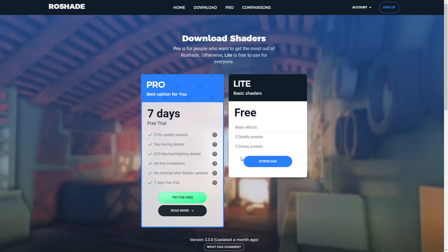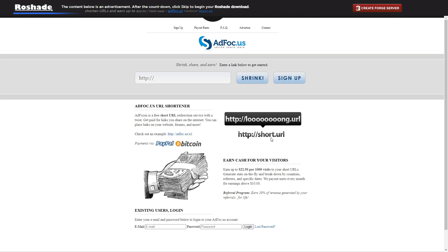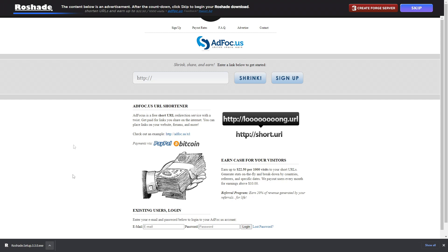Nobody's going to get the trial obviously, but you want to get the free one right here - it is free. So go ahead and press Download on the free one. It will look a bit like this - all you have to do is just wait for this little thing in the top right to say 'skip,' press skip, and then bottom left it will say 'Rose Shade setup 3.3 complete.'